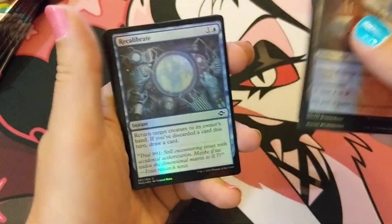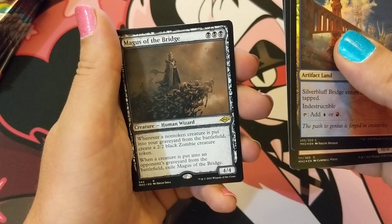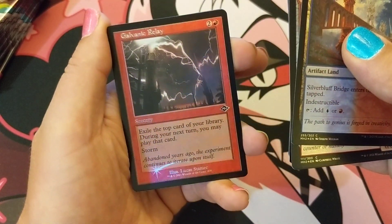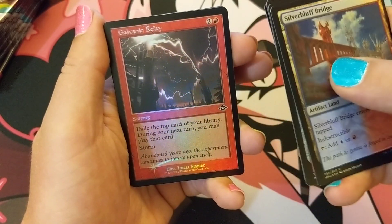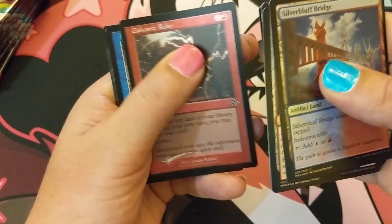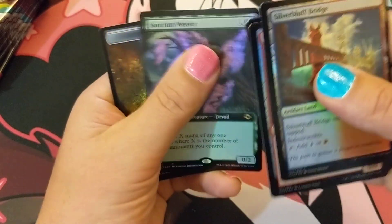Where are my elementals at? Swampy Swamp guy as well. Magus of the Bridge. The printing on a couple of these has some really weird, just fuzzy printing. Wow — two foil retro frames back to back, interesting. Archmage's Charm and Sanctum Weaver. That's a good-looking card, excellent.